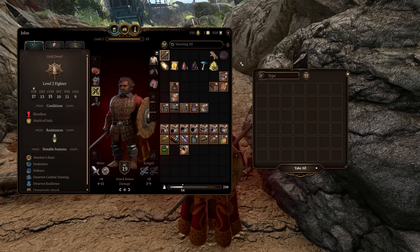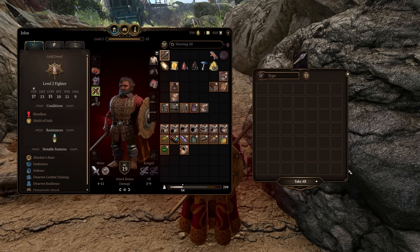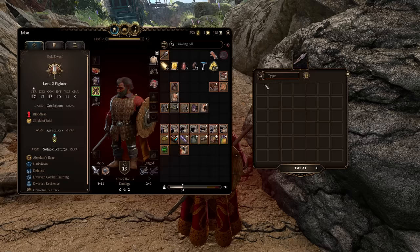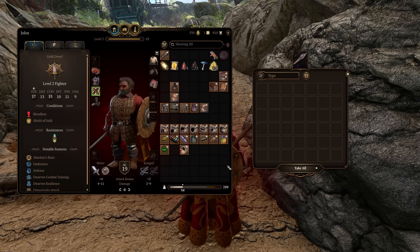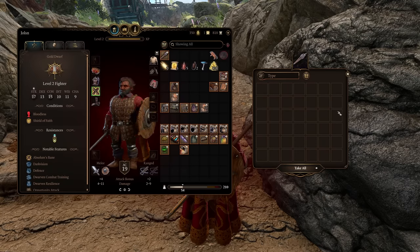The next mod is also visible on screen right now and that is Actually Better Containers. This just makes bags a bit wider by default. By default the size is like three by five slots, which is microscopic if you're trying to find items or sort your inventory in any meaningful way. Better Containers increases the size of the default bag so you don't have to manually resize it every single time, which I really appreciate. Both of these mods together just make inventory management a lot more enjoyable.